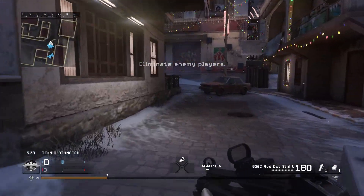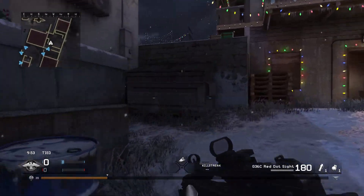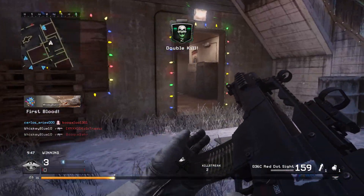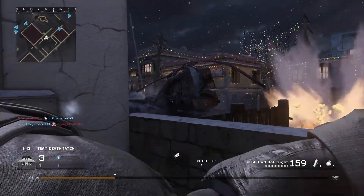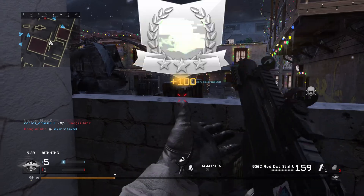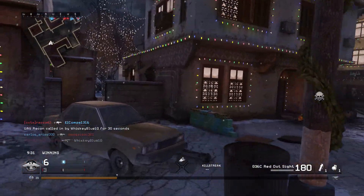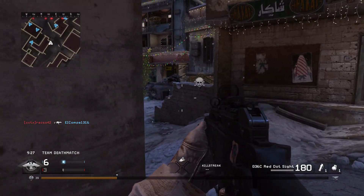Okay, this is the map that gives me a lot of headaches, so let's see what we can do. Double kill off the bat — nice, okay! But guys, how does he just go behind us like that? Ugh. God, this map gives me so many headaches, not even a joke.